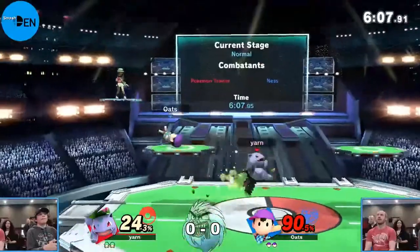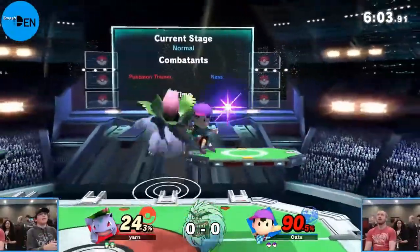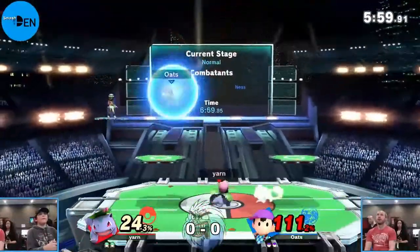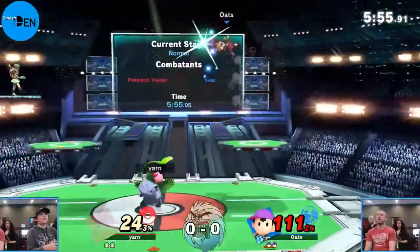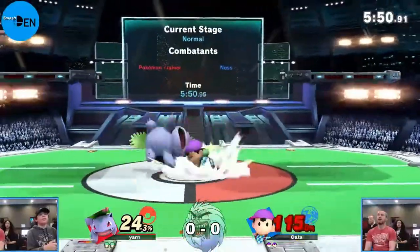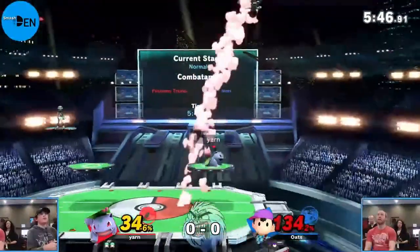Not the worst punish that could happen. Forward air not able to land either - a nice smash attack over 80 would be pretty brutal. Forward smash from Ivysaur, he's got that hitbox on the back side that still hits him. Right now just dancing around each other a little bit, but the damage is definitely in the favor of Yarn at 121 on Oats and only 34 on Yarn.